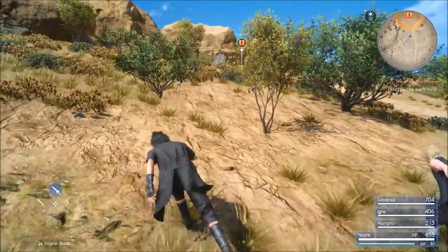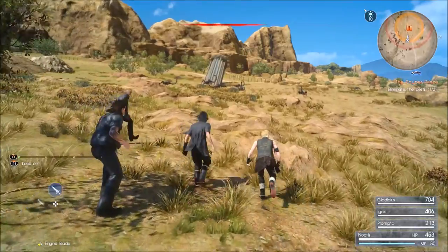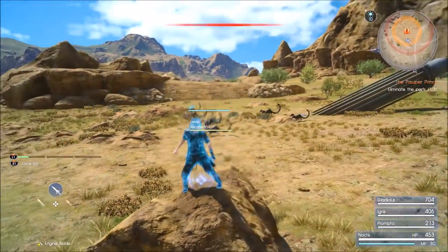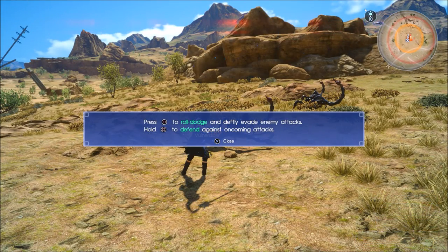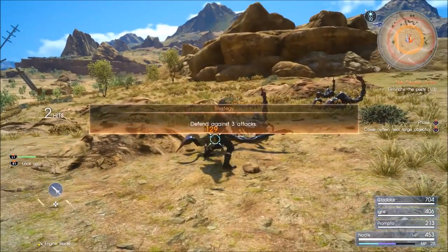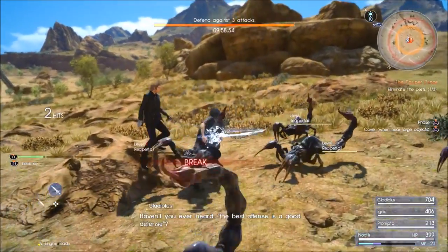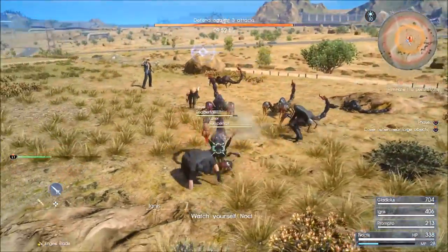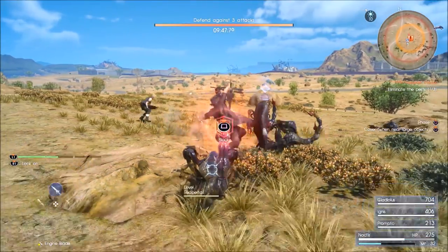Maybe I should start switching up weapons and doing team attacks. The sprint bar doesn't help me that far unfortunately. Press square to roll dodge - hold square - okay, I know how to do this. Why is the tutorial telling me this again? Best offense is a good defense. I really gotta watch myself. Square, square, square - there we go.